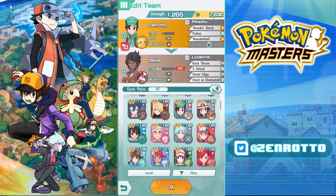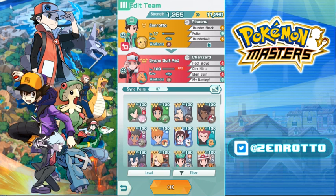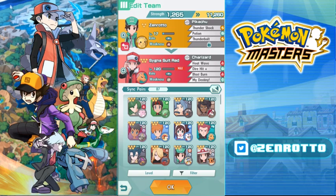The best candidates for center are Brendan, Olivia, or Red — guys who go out and do work on their own without needing help, dealing as much damage as possible before they go down. A lot of times you can reach a sync move with these guys depending on the boss, but it's not a big deal if you can't.